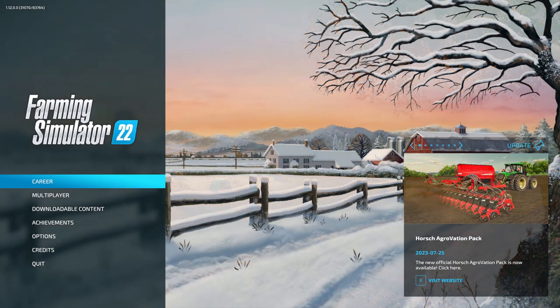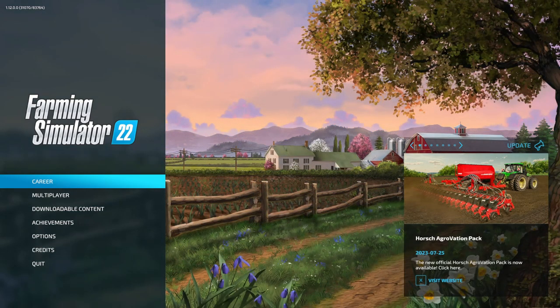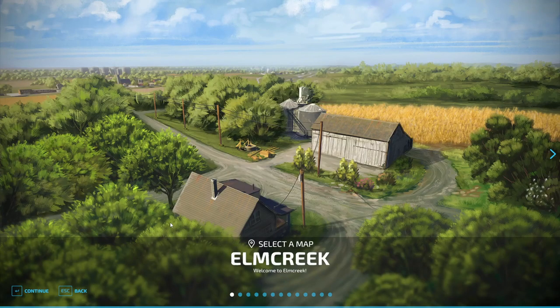Welcome to our first episode of Farm Simulator 22 playthrough. We're going to be doing this Let's Play completely vanilla without any mods whatsoever. The first thing we need to do if you've never done this before is start a career and open an empty slot. Double click on that.